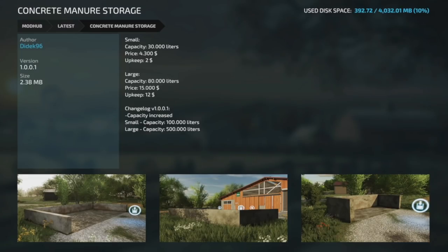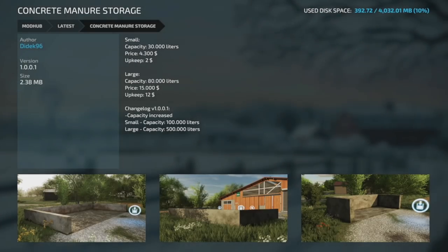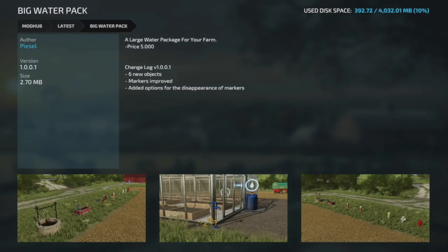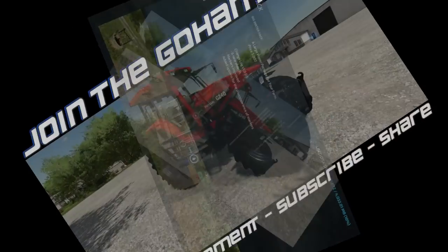Concrete Manure Storage has an update — version 1.001. The small one is now up to 100,000 liters and the large one up to 500,000 liters, though the description itself wasn't updated to reflect the new numbers. Lastly, the Big Water Pack — version 1.001 — added six new objects, markers have been improved, and there are options for markers to disappear when near something else. There are several similar water pack mods out there, so it really comes down to which modder you want to support.